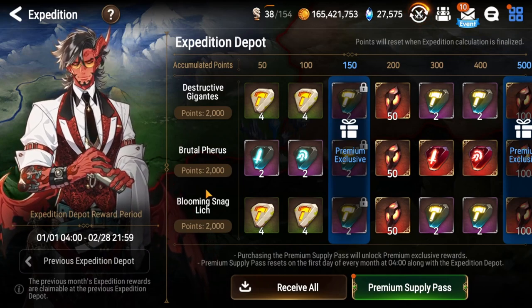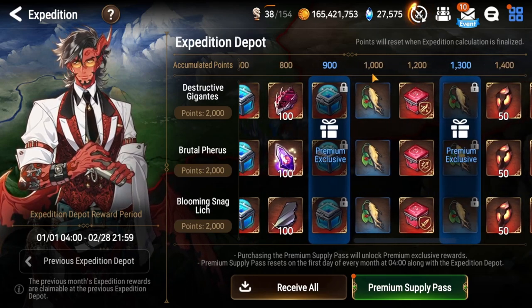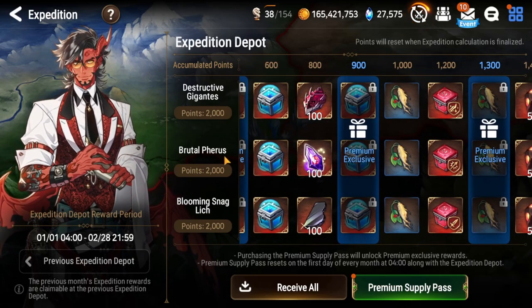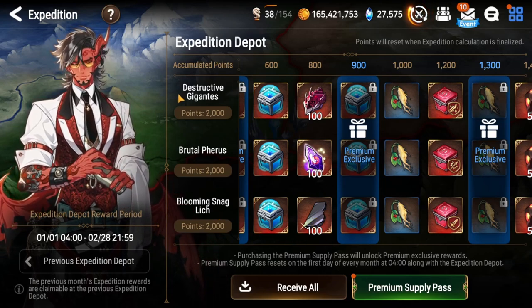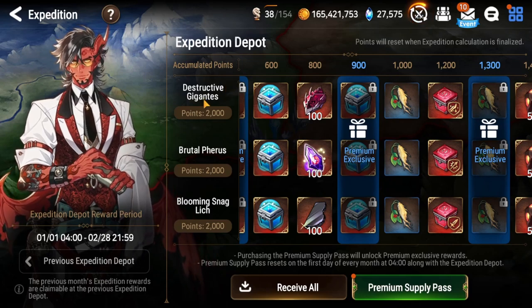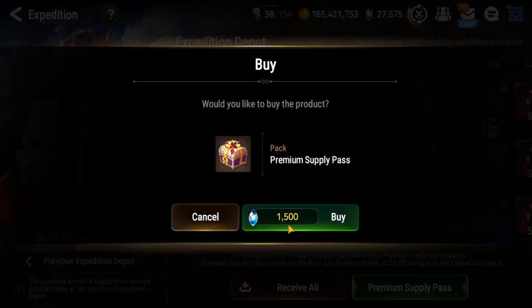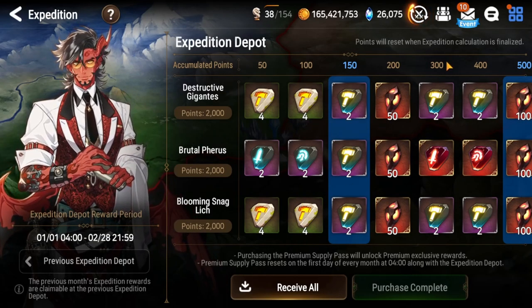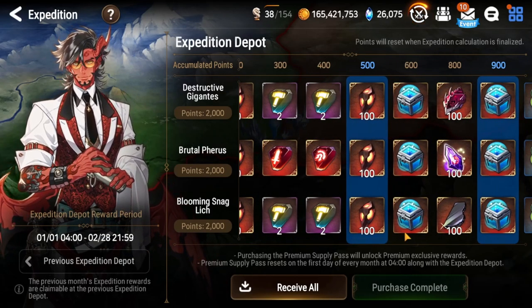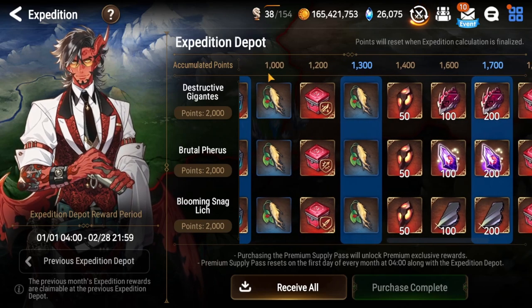Let's talk about the rewards we can get. Each boss gives a different kind of reward for reforging your gear from your hunts. Brutal Ferris is the fire boss and gives you Wyvern. Blooming Snag Lich is the earth boss and gives you Golem. Then we have Gigantes, the destructive giant, who gives you Azmakus. You can also buy the premium pass for 1500, which gives you even more materials and more chests to get gear.